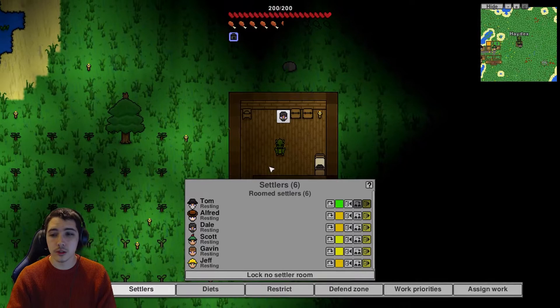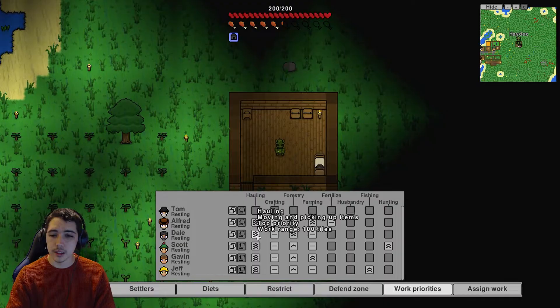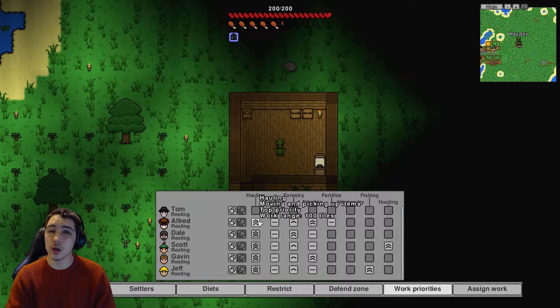Once that's done, you'll need to assign them tasks. For organizing your chests, go to Work Priorities and then go to Hauling. I've put them all as top priority because I want to maximize how efficiently they organize my chests. The higher the priority, the more likely they'll get to that job before doing any other jobs. Top priority is probably best — once the chests are sorted, they're sorted, and they'll react whenever you put something new in.